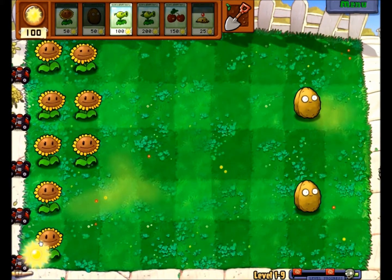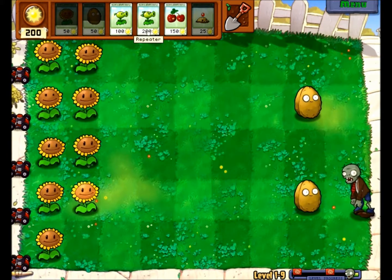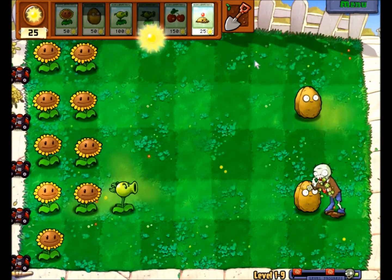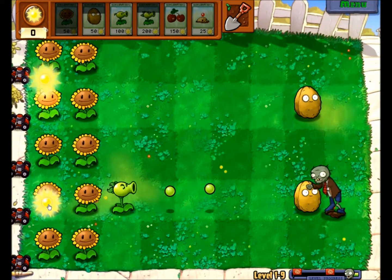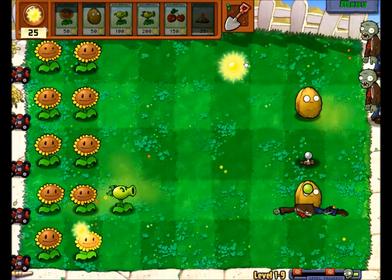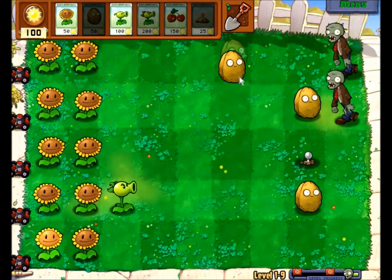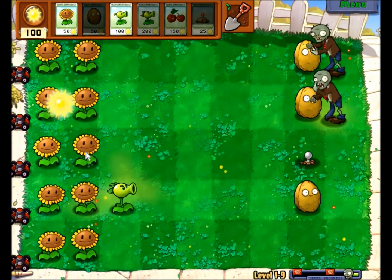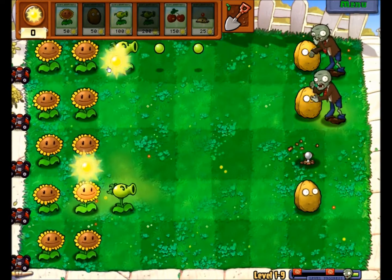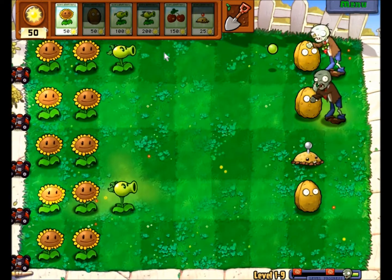Now I'm collecting enough gold for the frozen peas. The Snow Pea shooter slows the zombie's movement speed and attack speed, so it's very useful. It's just a little slow and you cannot use fire with it. We'll see fire in a few levels.